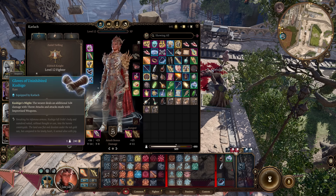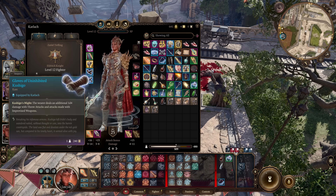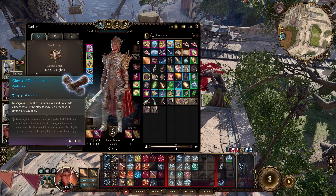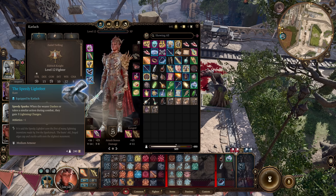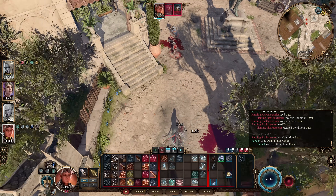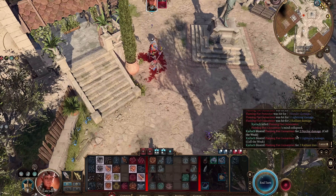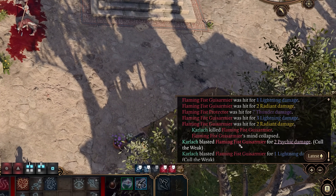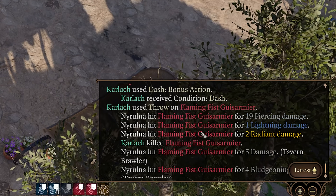The best gloves for this build are the Gloves of Uninhibited Kushigo. These gloves are perfect for a throwing build because they add 1d4 damage to throw attacks. You need to be careful because in order to get these, you have to save Derryth Bonecloak from the field of Bibberbang Mushrooms in the Underdark — you can very easily miss these if she dies. The best boots for this build are the Speedy Lightfeet. When you dash wearing these boots, you gain 3 lightning charges, which add plus 1 to attack rolls and cause you to deal an additional 1 damage. If you gain 5 charges, they are consumed the next time you deal damage and you deal an additional 1d8 lightning damage. These boots are found inside a heavy chest in the cellar beneath the windmill in the Blighted Village in Act 1.